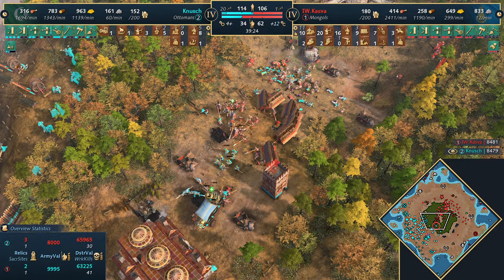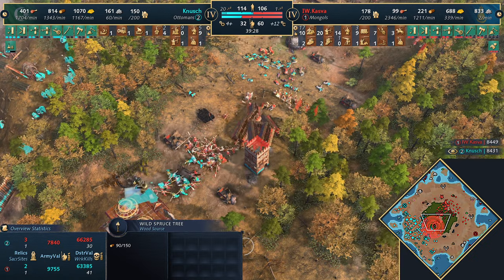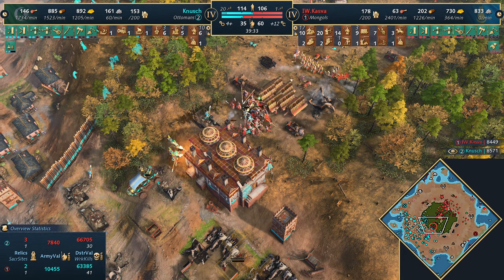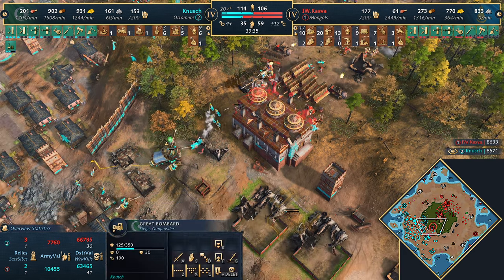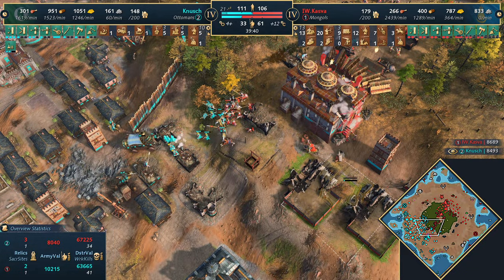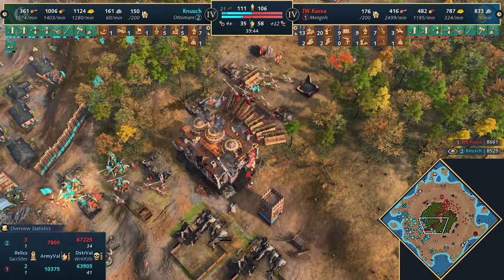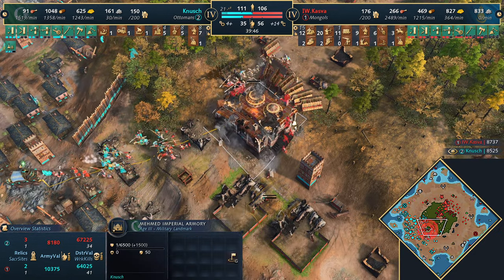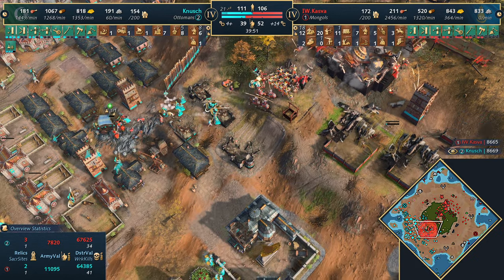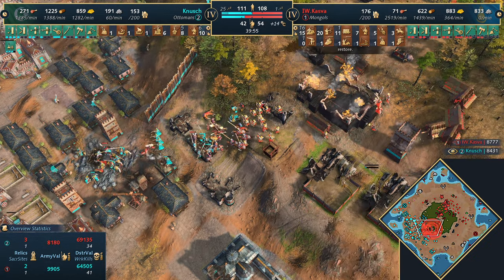A lot of cavalry has gone down for the Mongols - mostly spearmen and archers now, with rams moving forward. The Mehmed Imperial Armory is almost back up, or halfway - it might go down again soon with these rams. A massive push by Kazva - military really starting to push forward. The bombard is still alive and getting repaired - that's a huge difference. Keeping that thing alive is massive for Knush and the Ottomans. He could get another two or three of those. But the Mehmed Imperial Armory has been taken down for the second time in the game.